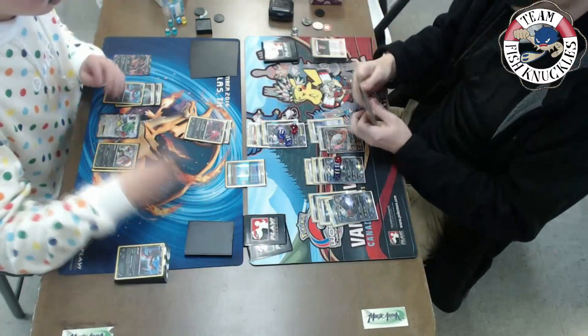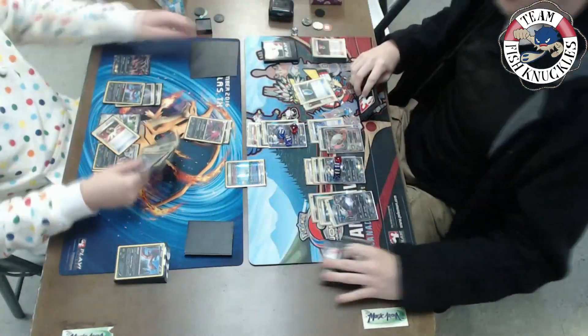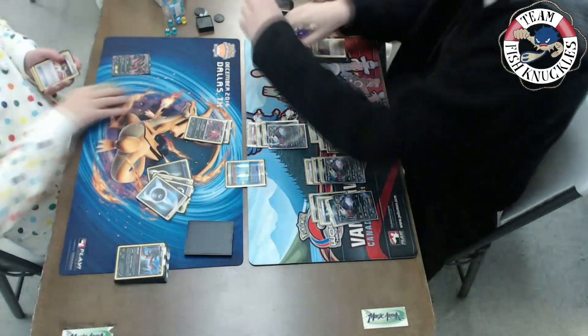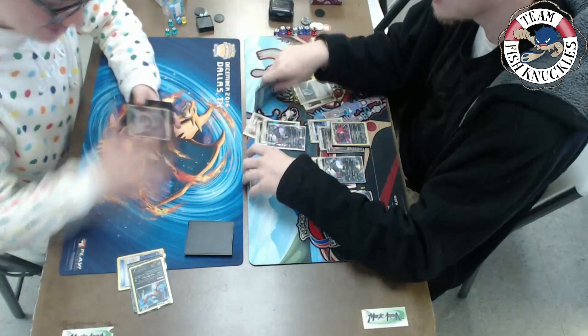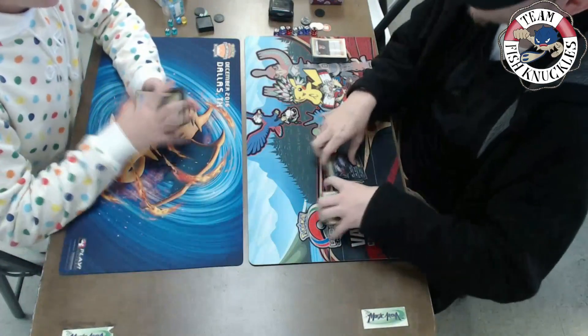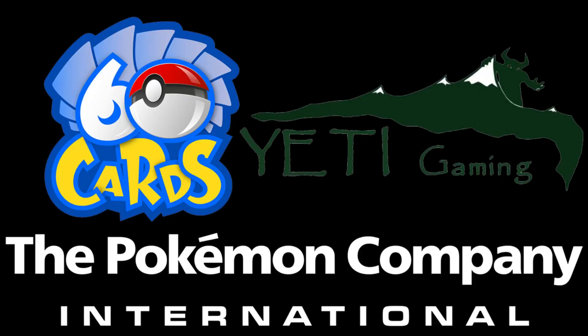Brandon brings up an Yveltal, attaches an energy, and uses Evo Ball for 30, bringing the damage up to 140. On Kenton's turn he has a Lysandre, a VS Seeker, and a Shaman for the knockout — Kenton takes the game. The key to this matchup was the Enhanced Hammers knocking off all those DCEs early so Brandon could never attack. Hope you enjoyed the video, guys — you can see why Speed Darkrai is so strong. Thanks for watching, shoutout to sponsors 60 Cards, Yeti Gaming, and the Pokémon Company International.